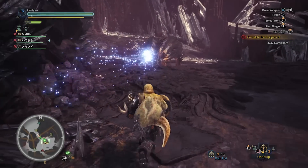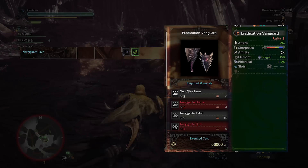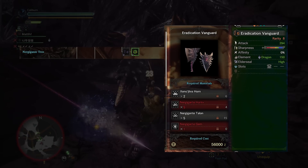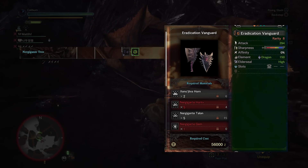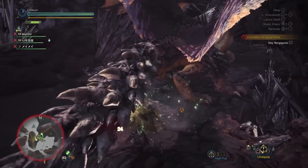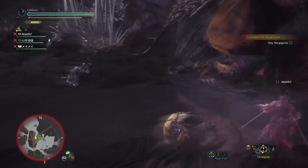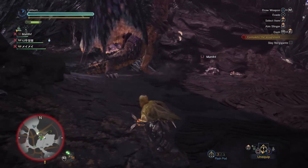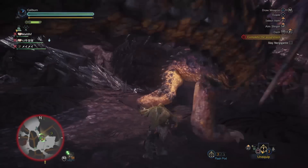After taking out Xeno'jiiva, you can upgrade the Nergal Jack one more time into Eradication Vanguard by using two Xeno'jiiva Horns, four Nergigante Horn Plus, five Nergigante Talon, and one Nergigante Gem. The gems associated with all of these will make them difficult. If you go for one sword and shield, go for Eradication Vanguard because of its high raw damage, good blue sharpness, and reasonable dragon element. It will serve as a great general purpose weapon.